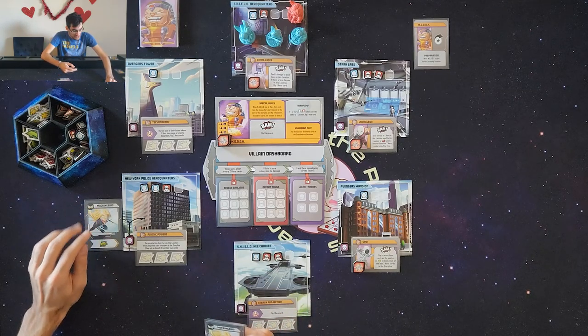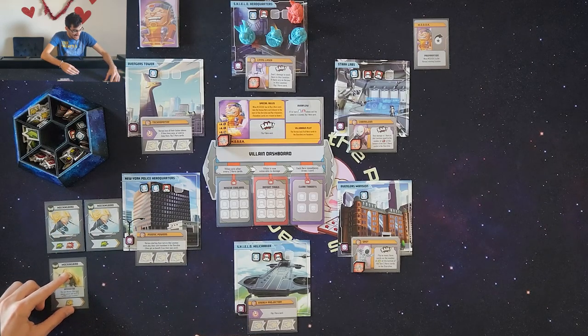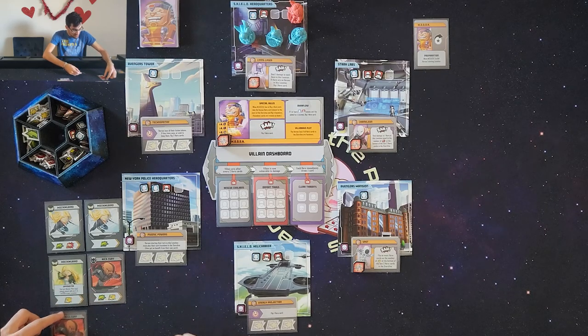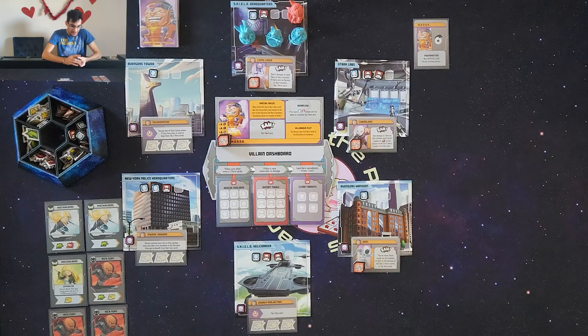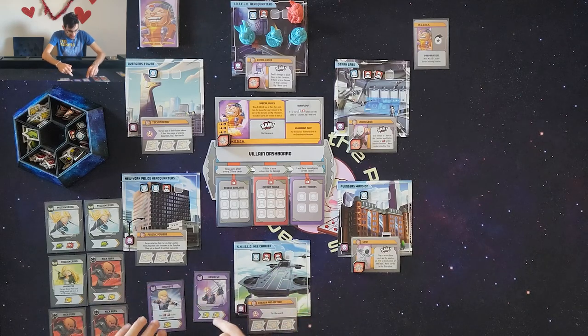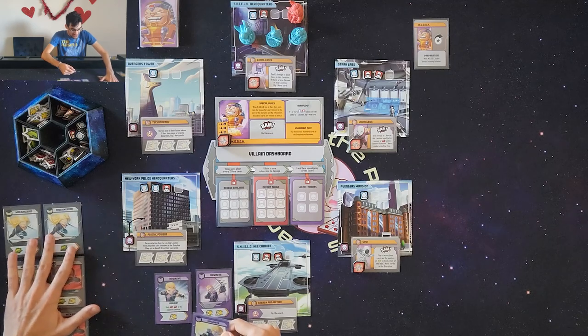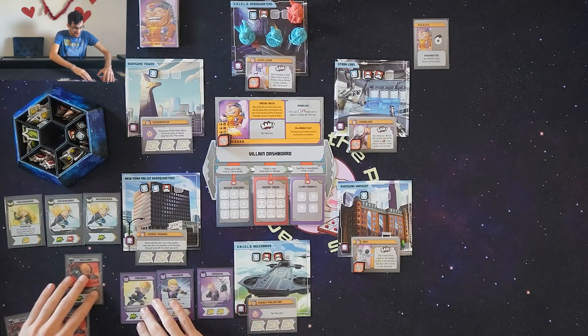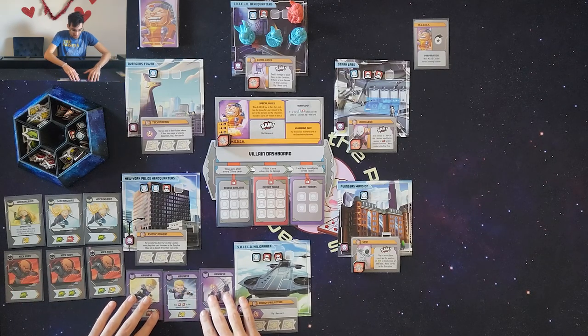Starting with Mockingbird: she has a move, a move-punch, and a Spymaster card — the next Master Plan card cannot add any civilians or thugs to her location with a heroic. Nick Fury has a move-heroic, a move, and a move-move. And Hawkeye's three cards are: a double heroic, a Long Shot dealing double punch in the opposite location, and a move-and-punch. I'll set Mockingbird's cards here, Nick Fury's here, and Hawkeye's there, with their decks to the side.